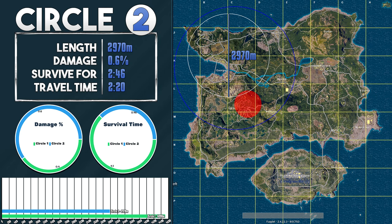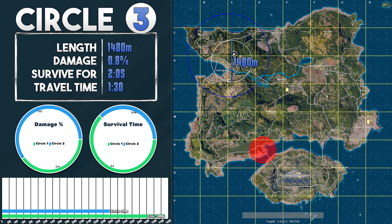So now we have something we can compare on our graphs. At the third circle, we're now down to 1480 meters. This is the last baby-friendly circle, as there's still a lot of room to play around with. The circle now is borderline ouchy — it's still only hitting you with 0.8% ticks, meaning it would take 2 minutes and 5 seconds to get killed without using any healing. Players still have a lot of time to get in, as it takes 1 minute and 30 seconds to travel.